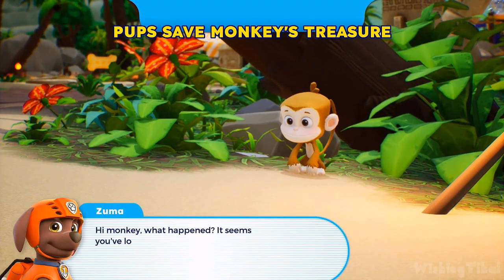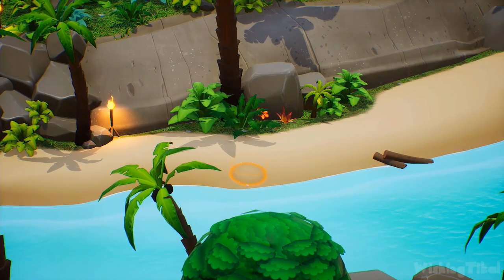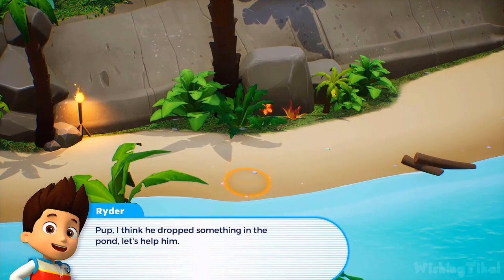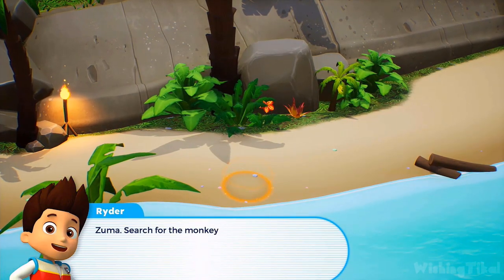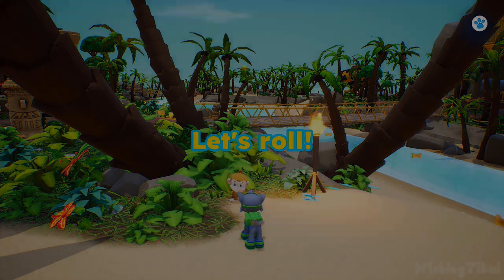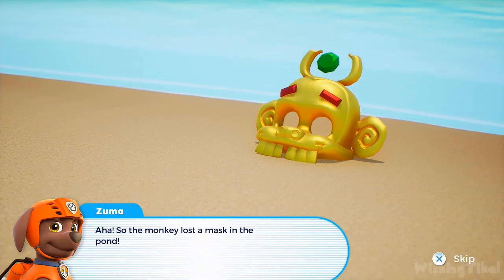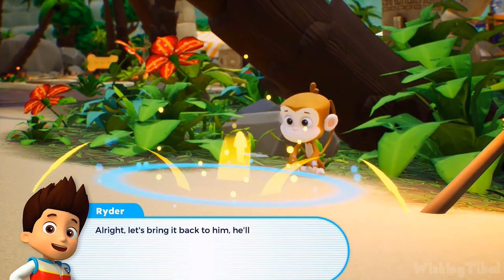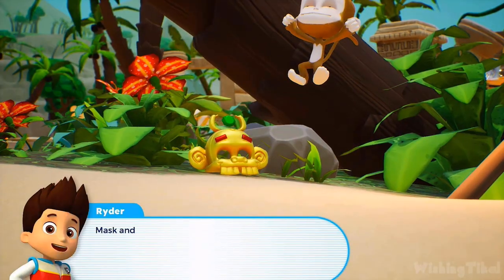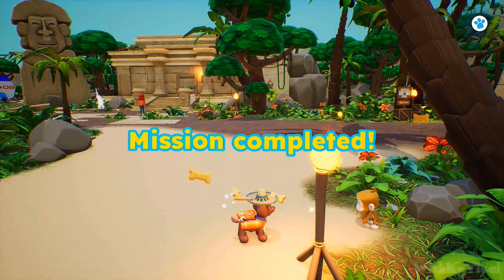Hi, monkey! What happened? It seems you've lost something. I think he dropped something in the pond — let's help him. Zuma, search for the monkey's missing item in the pond. Let's roll! The monkey lost a mask in the pond. Let's bring it back to him — he'll be happy. Mask and monkey are reunited! Good job, pup. Mission completed.